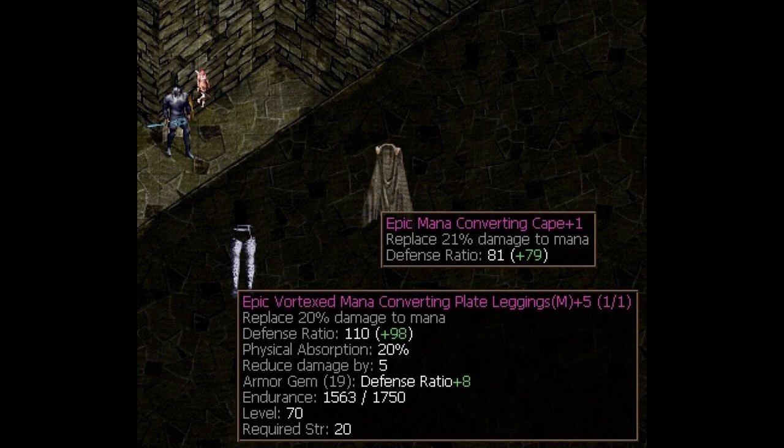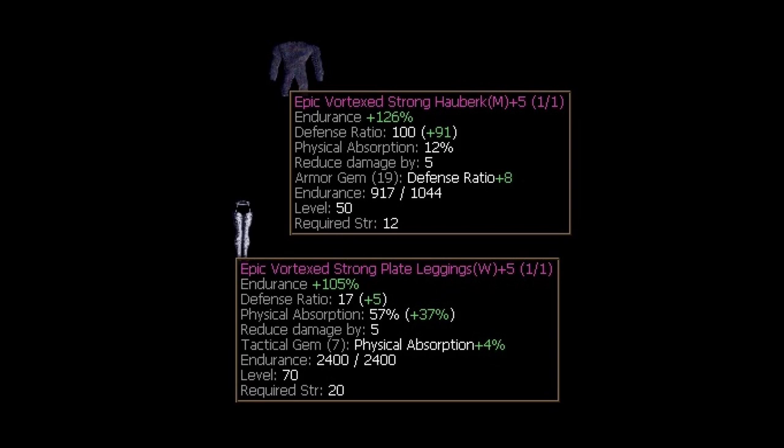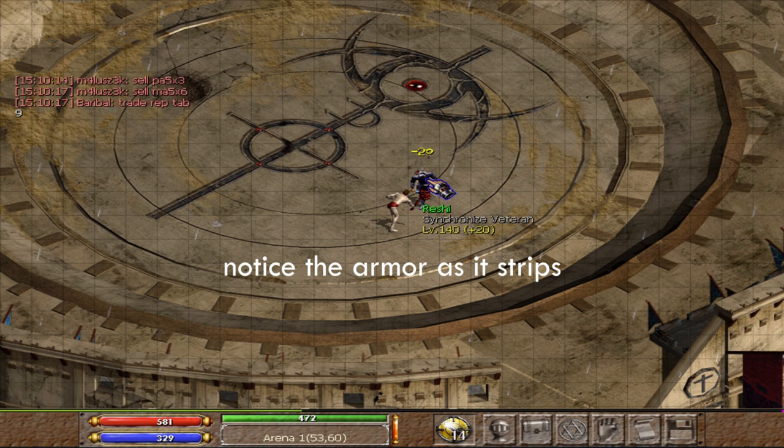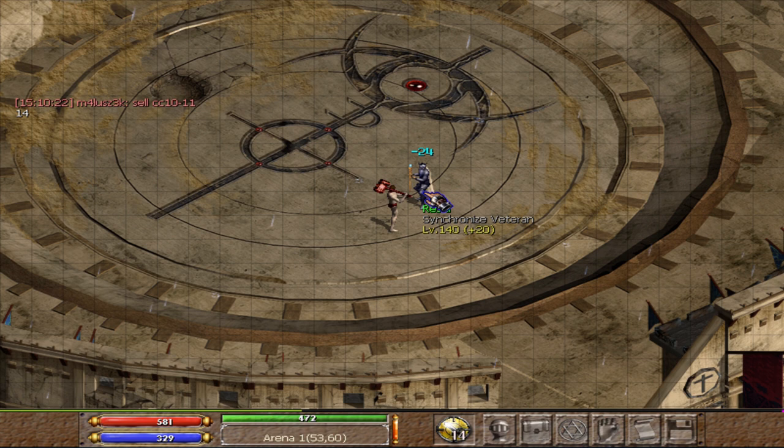Endurance can be an overlooked stat by a lot of people, but it has an important role, particularly for endgame players min-maxing their sets. Endurance is most useful on your DR and PA pieces, as you'll likely be absorbing the majority of attacks in those sets, typically leading them to strip or break first. No one wants to have to leave a fight to repair, and while this is not a super common issue, it can happen — especially while fighting hammer warriors or if you enjoy 1v1 duels.